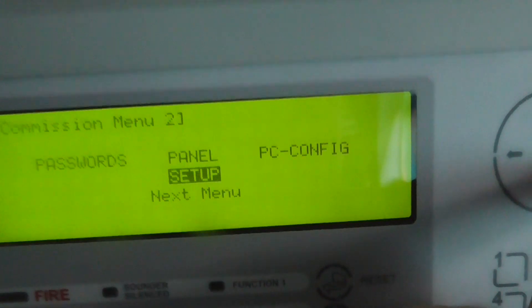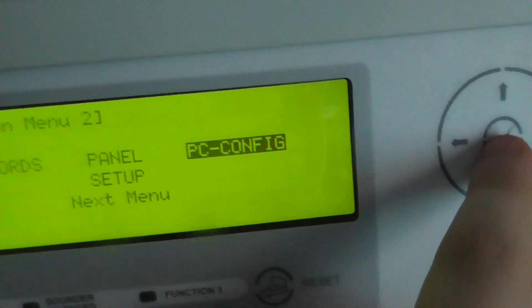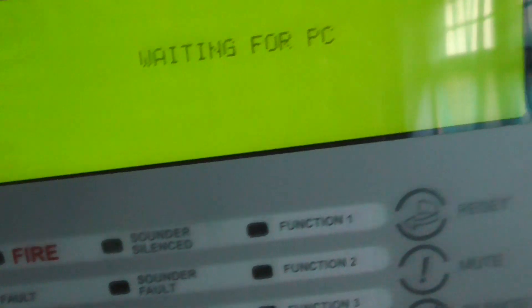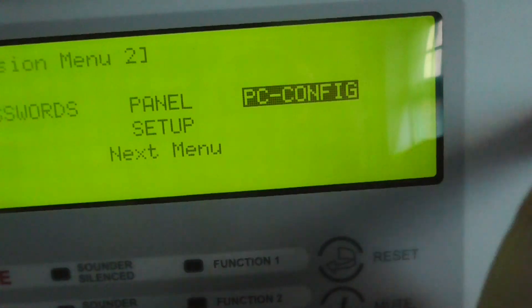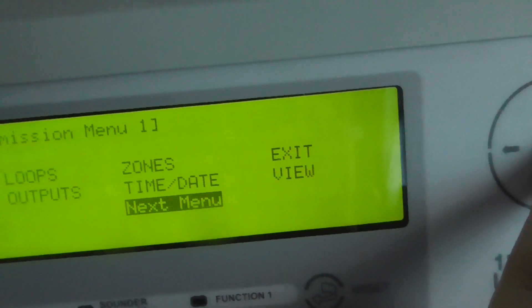And then this is for the PC configuration for programming the panel. So you can program the panel and it'll just say waiting for PC. That's pretty much it for the menus of the panel.